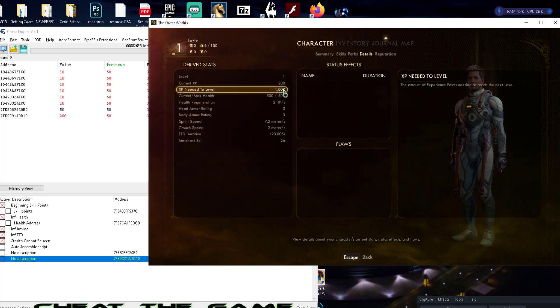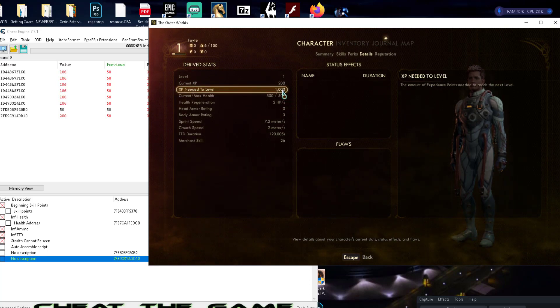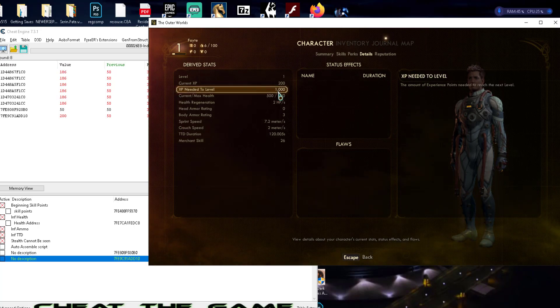So we can also see what we need to get — and we have to break that cap, we can't equal it, we have to go beyond it. Always remember that for leveling up: you have to go beyond this value right here, and that's usually the case in most games. What we need to do is see if we can find somewhere in memory that's being held and have it write to our internal current XP.